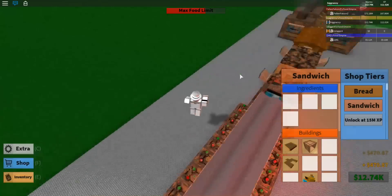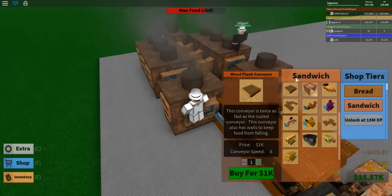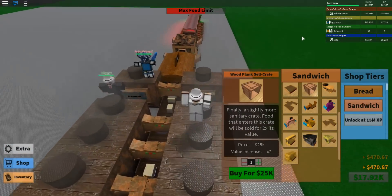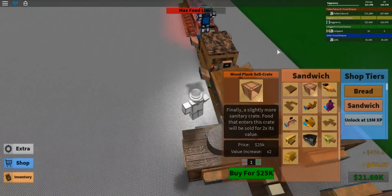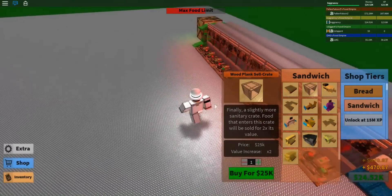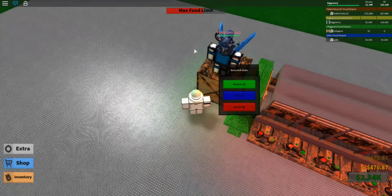Oh, we can make sandwiches now? This looks a lot more complicated than I thought. This food crate sells for two times its value. We might as well get the sandwich crate and replace our old one first — that'll help us get a bunch more money because it doubles our value. Let's go ahead and get this. Remove.